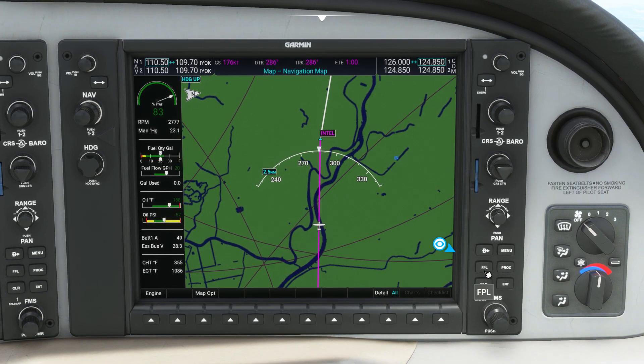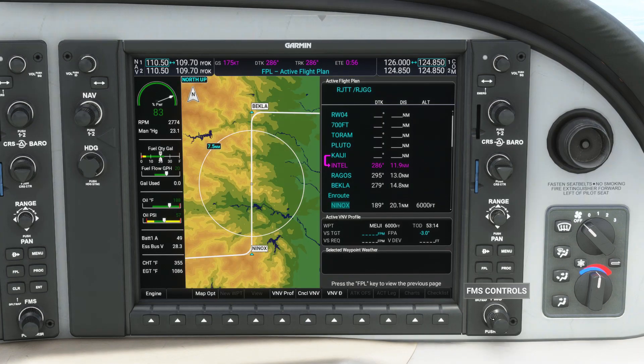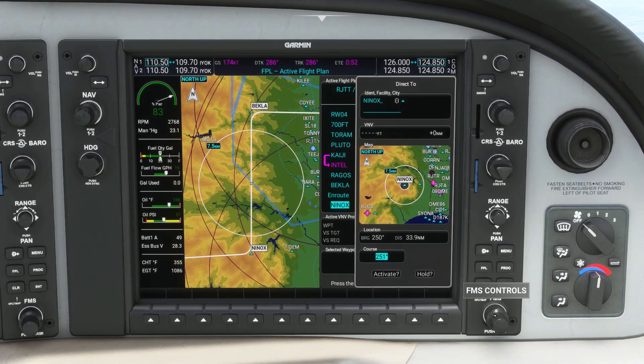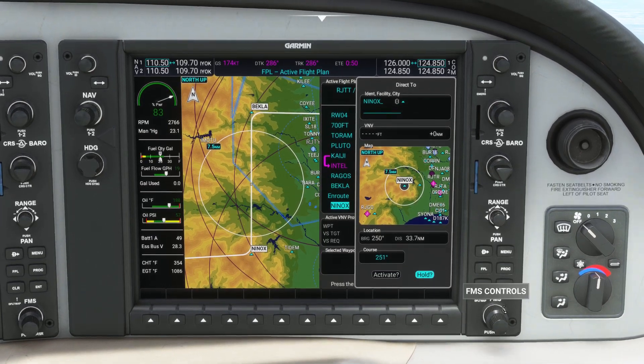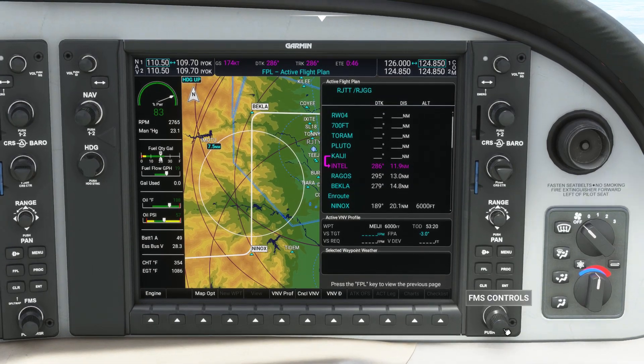Let's check out the direct-to functionality on the G1000. As you scroll through your flight plan, if you want to go direct to a waypoint, hit the direct-to key. You can then either activate that waypoint, head to that waypoint, or hold at that waypoint, and you'll press the enter key to commit your selection.